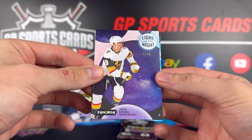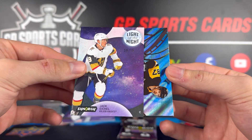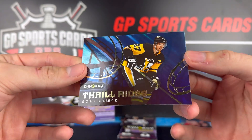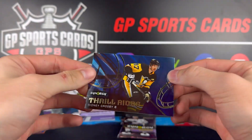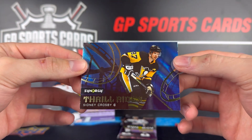Final two packs — we got Larry Robinson base, out of 75, a nice short print. Light Up the Night of Jack Eichel, another Stanley Cup champion. And behind it — there he is — we got a Thrill Rides card of Sidney Crosby! So Sidney Crosby, Wayne Gretzky, Connor McDavid, and Alex Ovechkin all in the same box. If you like a product where you're going to get insert cards of those top names, this is the product for you.